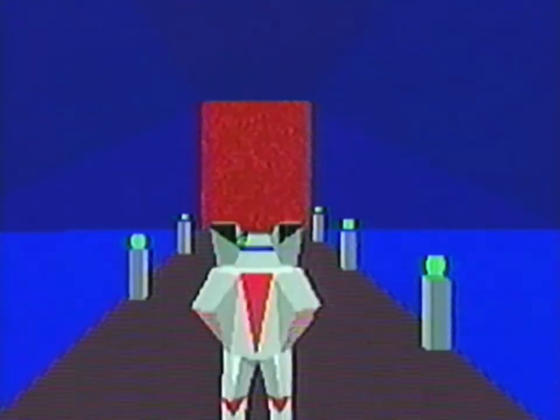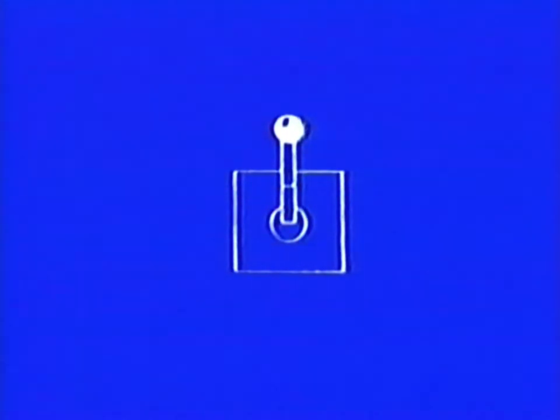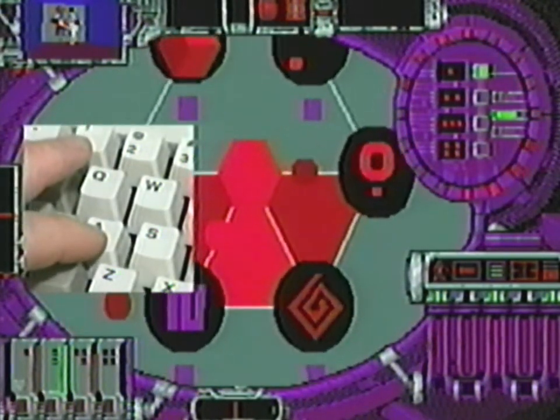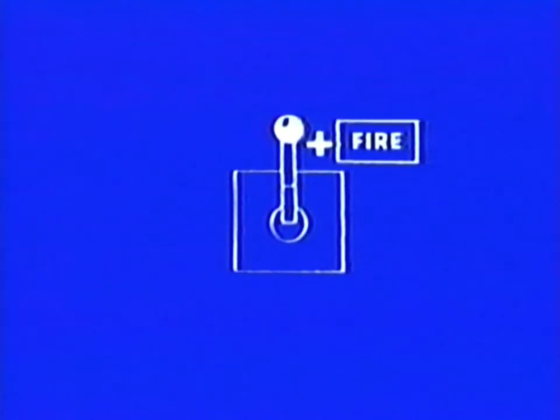Once inside, you will need to watch your footing — there are no safety rails. To move the power armor forward and backwards, press forward and backwards on the joystick. Pushing the joystick right or left turns the power armor clockwise and anti-clockwise. For the IBM keyboard, press Q to move forward and A to move backwards. Press P to move clockwise and O to move anti-clockwise.